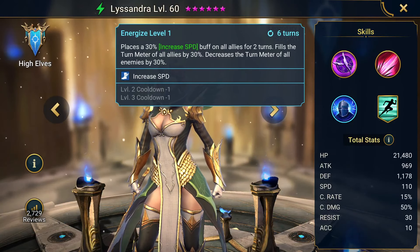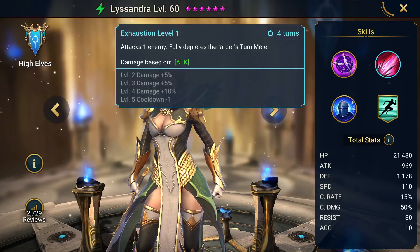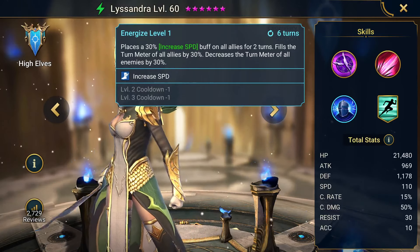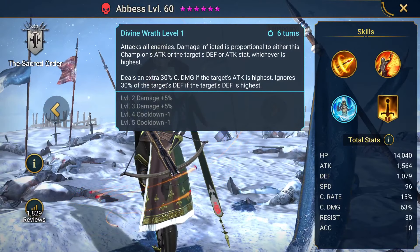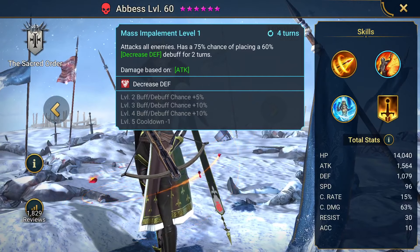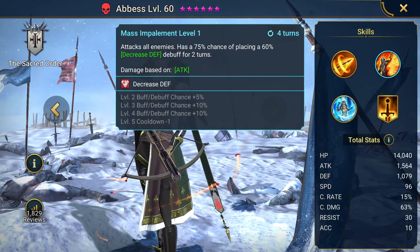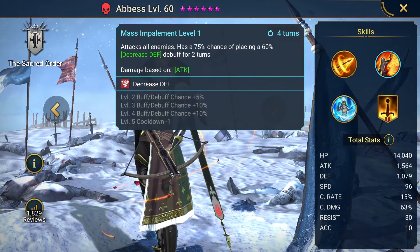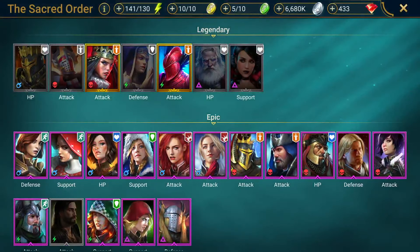Another thing to look for is cooldowns. A champion that has 4 turn cooldowns that can be booked down — really good. 3 turn cooldowns are huge. For their A3s, if it's 4 turns, it's actually pretty good as well because usually their A3s are their best abilities. You want to make sure that their abilities can be or are 100% chance to land. It makes a huge difference when it's only a 75% chance booked compared to 100% chance fully booked — because if a champion is only at 75% chance fully booked, you're not going to have the consistency you want, and you might not complete something if it's based off 75% chances.